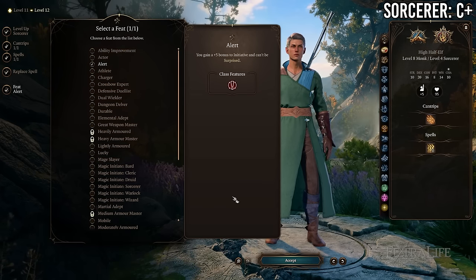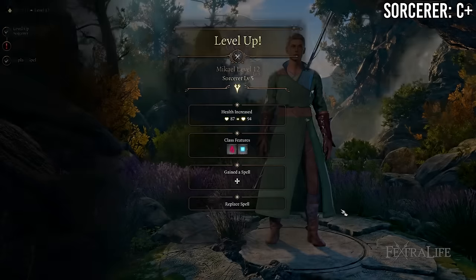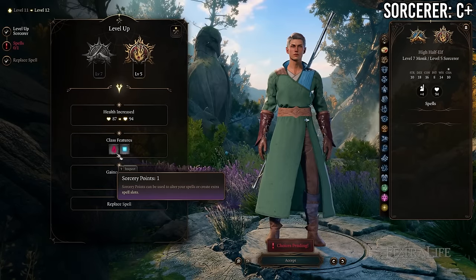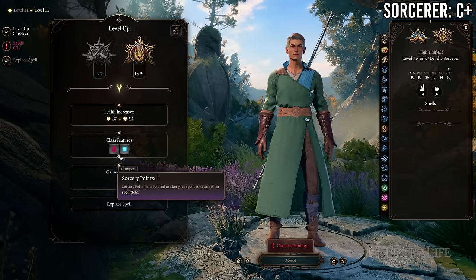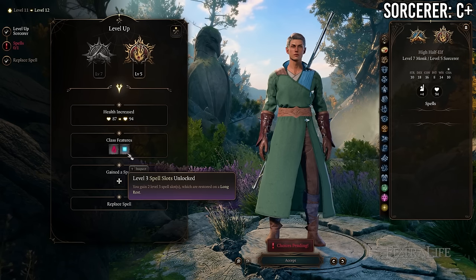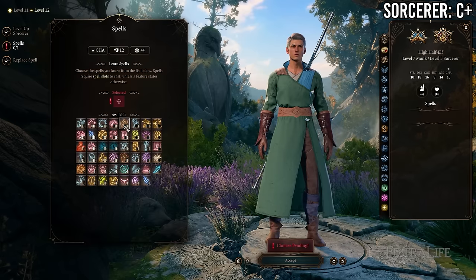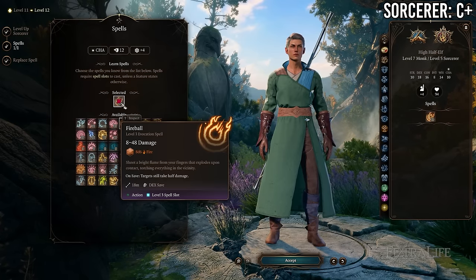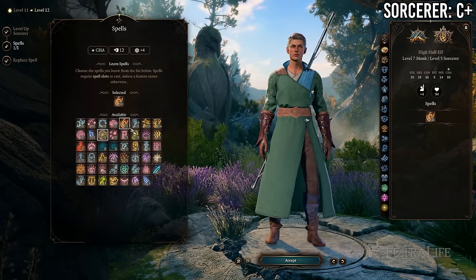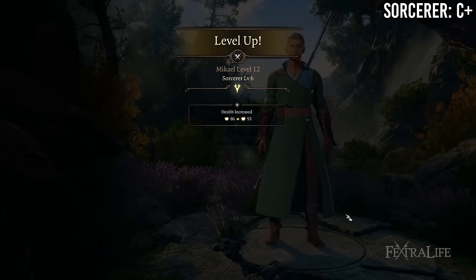At 7 Monk / 5 Sorcerer you gain level 3 sorcerer spells and slots, another Sorcery Point, and lose a feat. This is probably okay depending on what feats you really want. Three feats is probably better than two, and access to level 3 spells and spell slots is probably worth the trade most of the time.